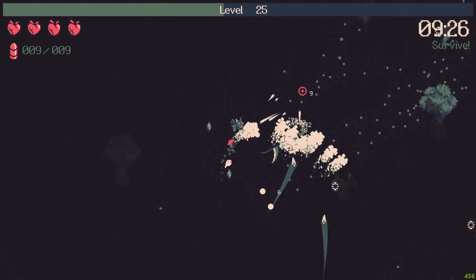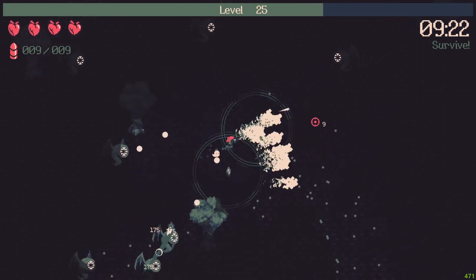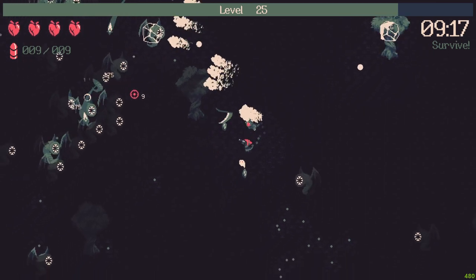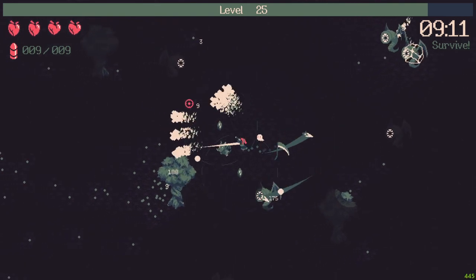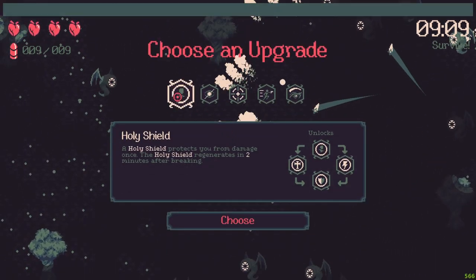We are level 25 guys! We are killing them only with the dragon now. Oh my god, the fire speed on the dragon — do you guys see it? I think I can kill them only with the summons, at least for now, because we are not getting so crowded.